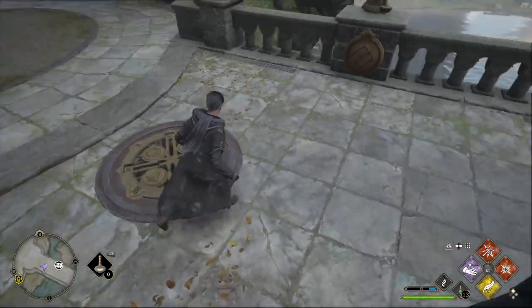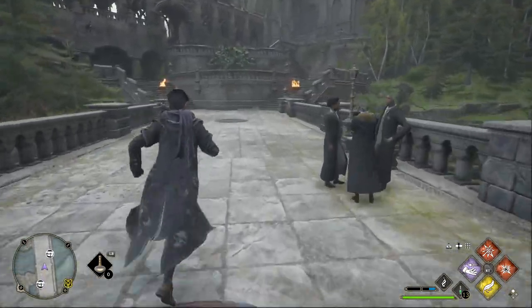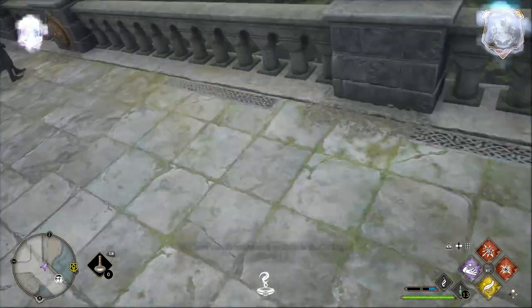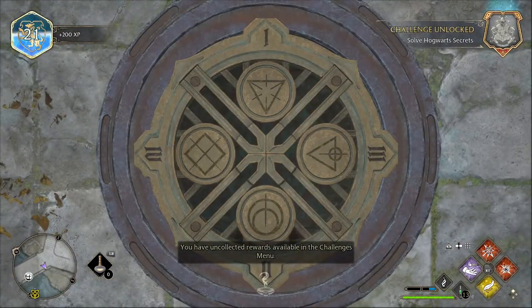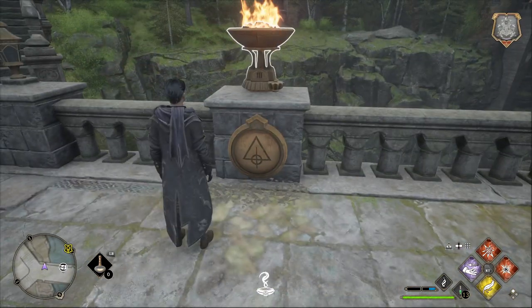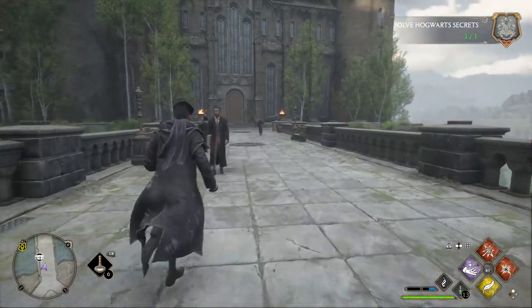Once you figure out each one of these different symbols, you interact with them — 1, 2, 3, 4 — depending on the symbols. Once you do interact with every single one, the viaduct will open up at this symbol key, and you'll be able to make your way down underneath the viaduct to a couple of different rewards, which is nice.